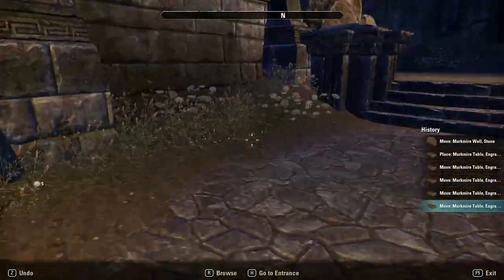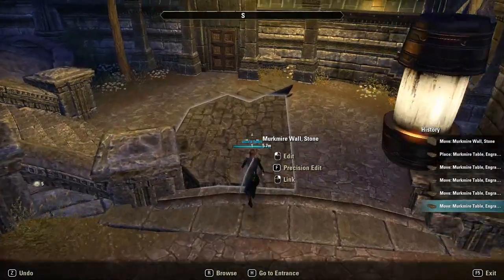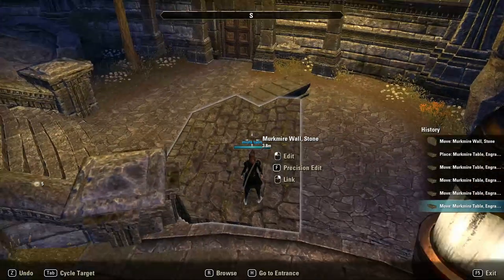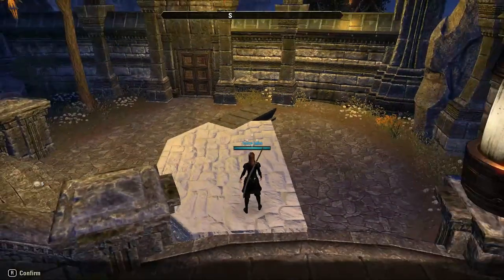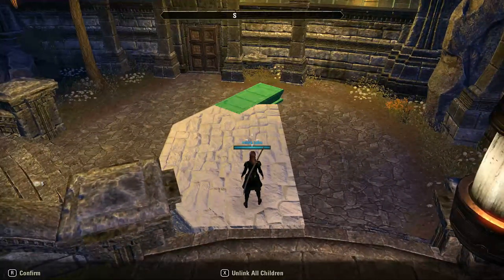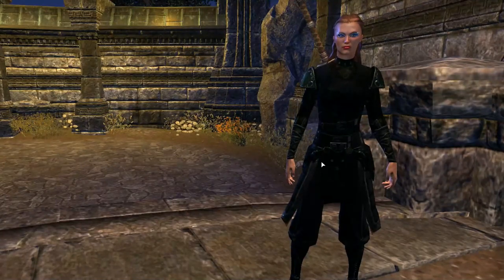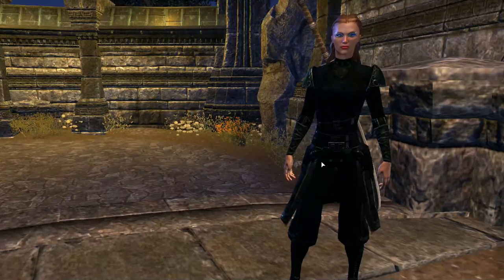Now that the wall and the table are exactly where I want them, it's time to group them. Point the mouse at the wall and right click. Then point at the table and left click. Press R to confirm. You will now have to repeat the same process for the other side of the wall.